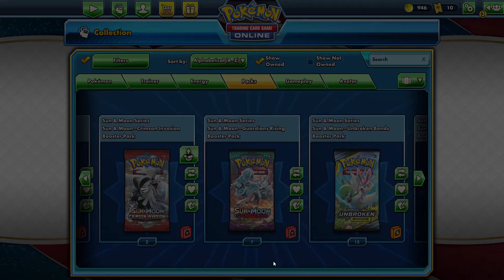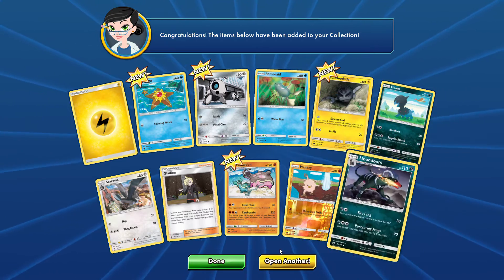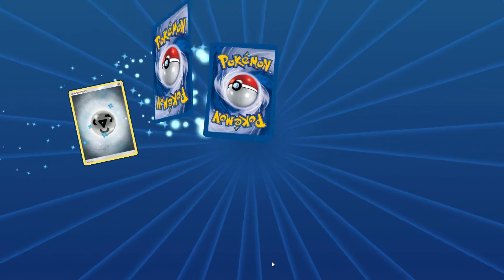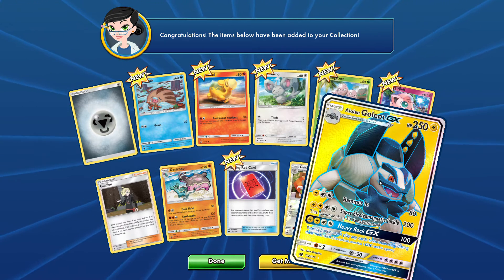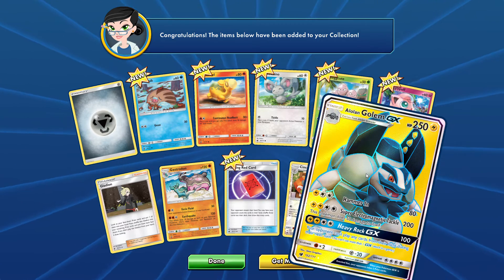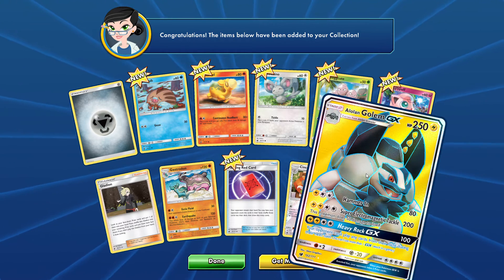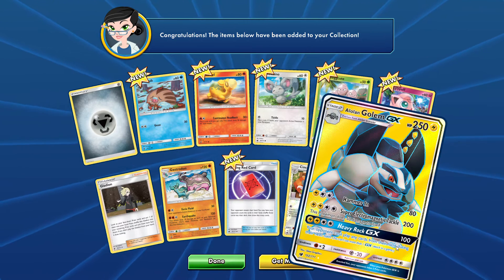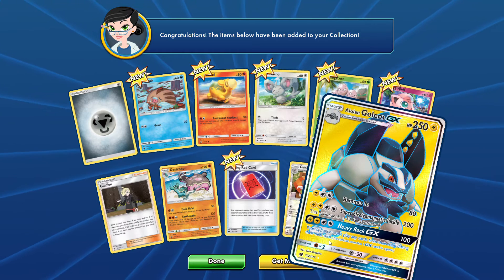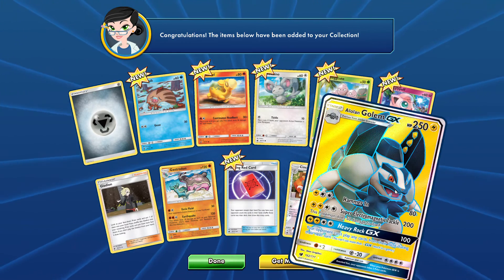Next pack — just a regular rare. And wow, Alolan Golem GX full art — it's a stage two though. Hammer In: three energy, 80 damage. Four energy Super Electromagnetic Tackle: 200 damage but this Pokemon does 50 damage to itself. Heavy Rock GX: 100 damage, your opponent can't play any cards from their hand during their next turn. Two of three attacks are kind of trash and it's a stage two, but it's still a pretty good card overall.